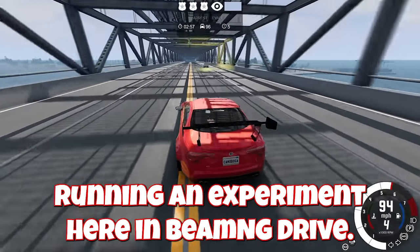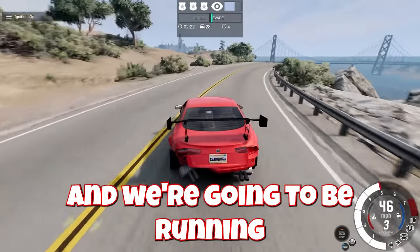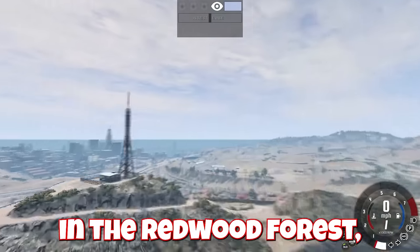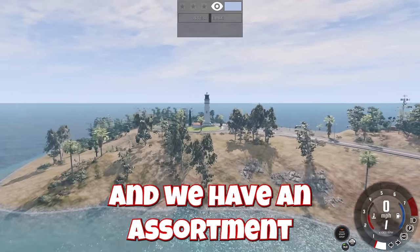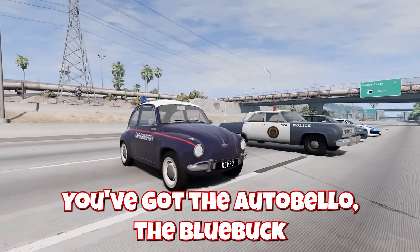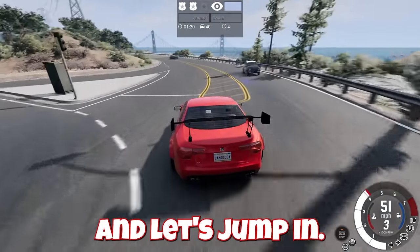Today we're running an experiment in BeamNG Drive: the slowest police car versus the fastest police car, running a police escape. We start in the redwood forest and must make it to the lighthouse on the new island. We have an assortment of cars — the Pigeon, the Auto Bella, the Blue Buck, the Sunburst, and the almighty Scintilla. No resets — let's see how many escapes we can pull off.